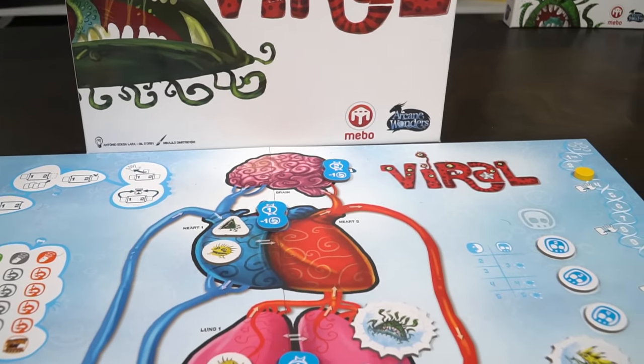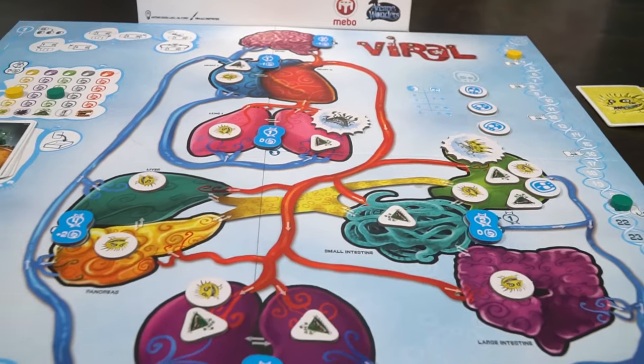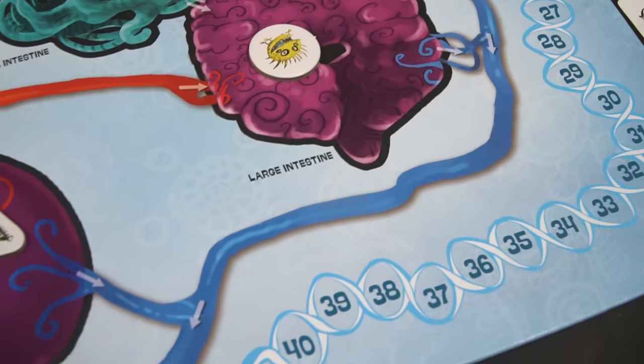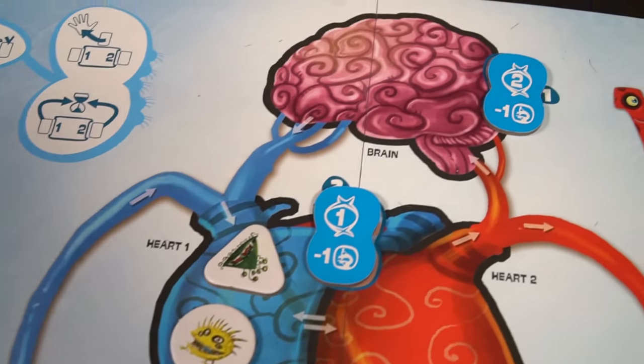In the game Viral, you're playing as a virus that is infecting a patient's body. There are other viruses as well, and you're all competing for dominance, trying to infect as much as possible and gain viral points. The body's immune system is going to try and fight you off with certain crises happening in certain vital organs. You'll go through six different phases over a number of rounds based on the number of players, and whoever scored the most points at the end is the winner.